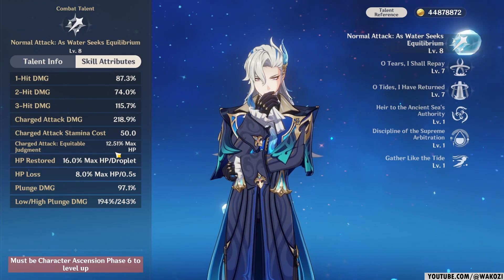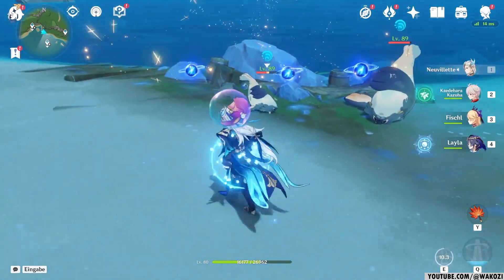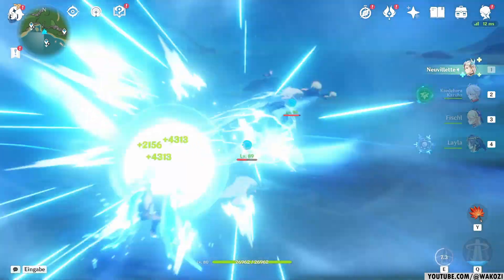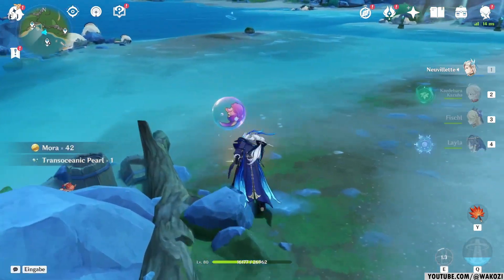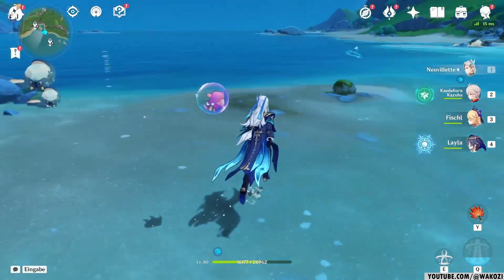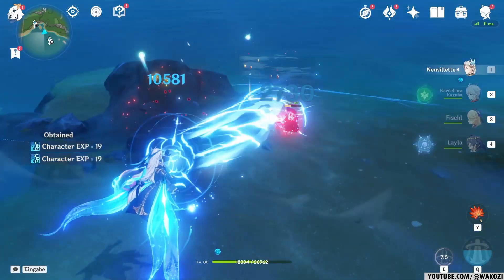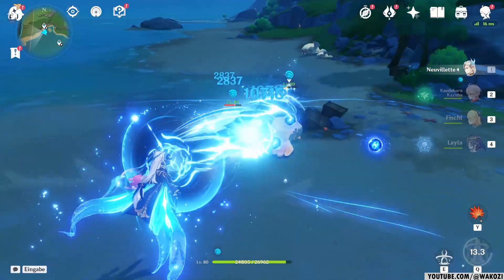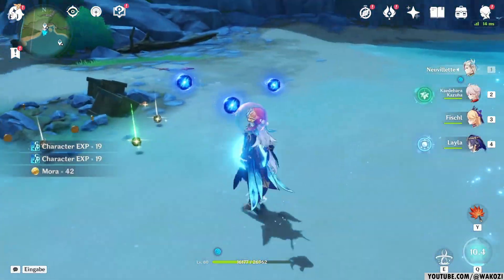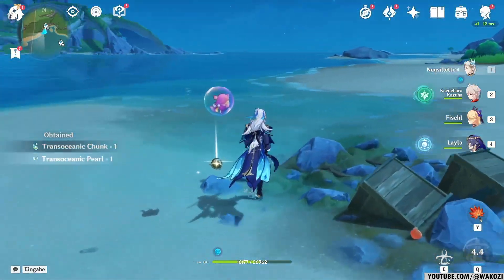His elemental skill and burst do the same, so building him is fairly simple. Moving on, we have his elemental skill. His elemental skill is your primary way of enabling his charge attack. It is called O Tears I Shall Repay and whenever you use it, it creates three source water droplets and does some moderate hydro damage. It also has a whole archipenuma aspect to it, so if you're fighting some of the newer enemies, keep that in mind - it's basically a way to deactivate some noteworthy opponents in Fontaine. Next, we have O Tears I Have Returned, his elemental burst. Just like his elemental skill, it will also form source water droplets, but unlike his elemental skill, it will form six of them, not three. So both his elemental skill and elemental burst are all about enabling you to use your charge attack.